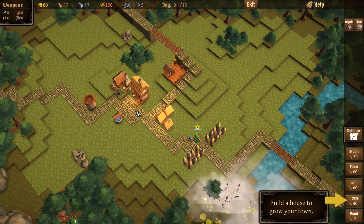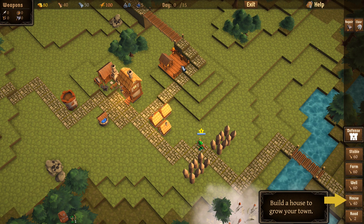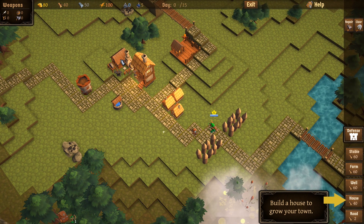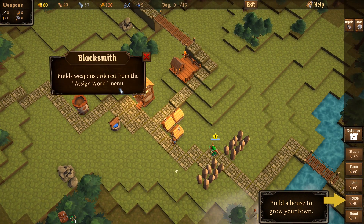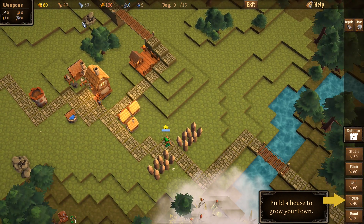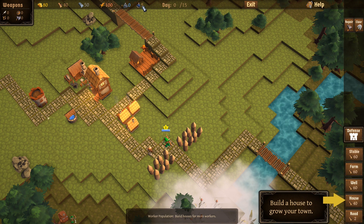We have here some houses, and I guess this is the inn. This is a farm I believe over here, and this is a guard tower. I'm not actually sure what that is — Blacksmith, okay. And then there are some various resources around, and we've got resources up here on top too.